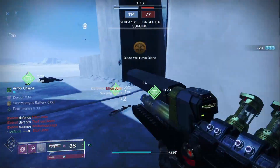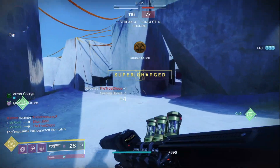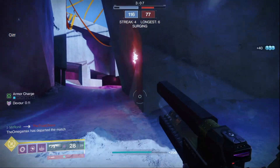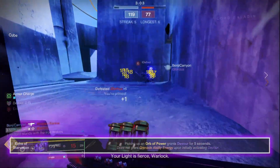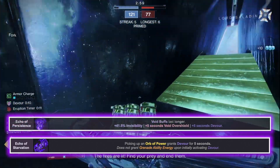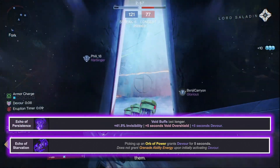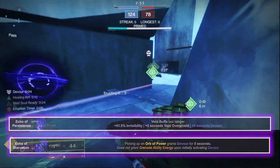Let's talk about aspects, fragments, and the gameplay loop. On Hunter and Warlock, we'll have four fragment slots, and Titan will have three. The common fragments between all the classes are going to be Echo of Starvation — which lets you get Devour from an Orb of Power — and Echo of Persistence, which lengthens our Devour time, Invis, and Overshield, which will be useful for all classes.